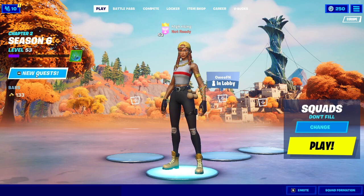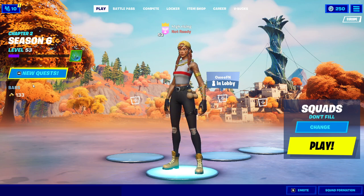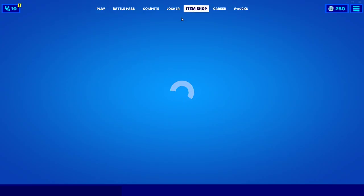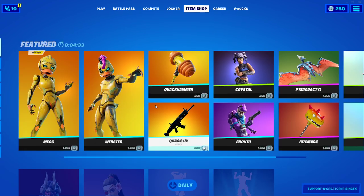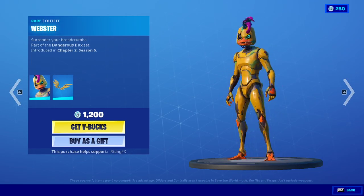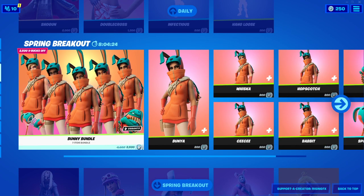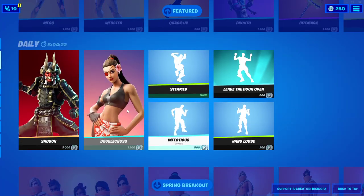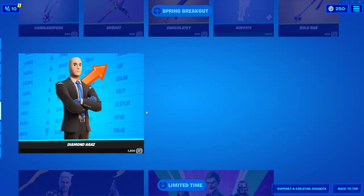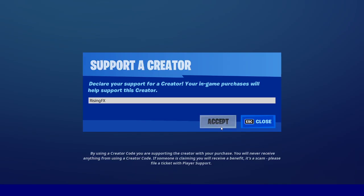Thank you for watching today's video. Let me know where you are celebrating Easter Sunday — I am in England, so the UK. Quick shout out to everyone that has been supporting me recently using code Rising Effects. We have this new Webster Skin, which looks — oh my god — it looks so clean. It looks weird at the same time, but it looks clean. We still have all of these insane bunny bundle skins, which are quite clean as well. But this item shop is absolutely insane. If you guys want to buy anything, make sure to use code Rising Effects.